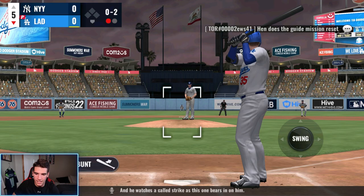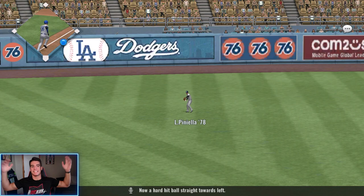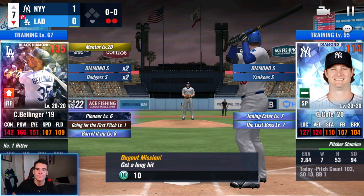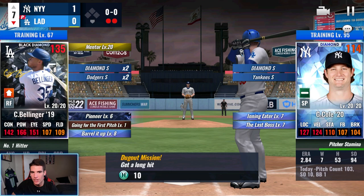It's just absolute crap, but it is what it is. Another 0-2 count here. Not going to be a bomb, but we finally get a base hit. Honestly a terrible pitch to swing at, but I'll take it — we finally got on base. That should have been our third hit of the game, in my opinion. And I'll take some clutch hit coins as well.